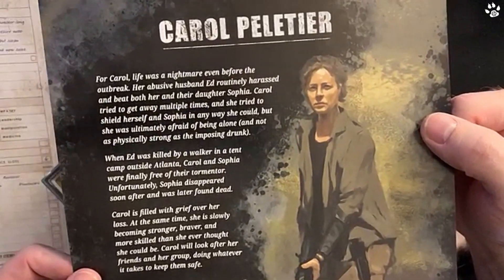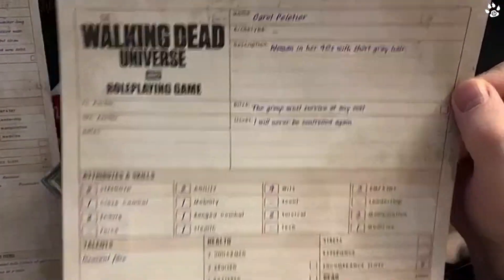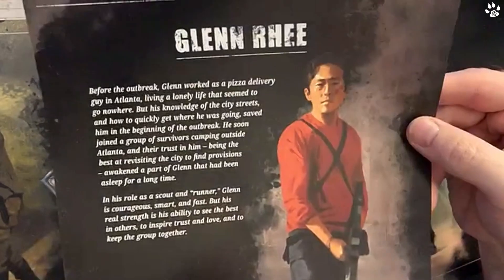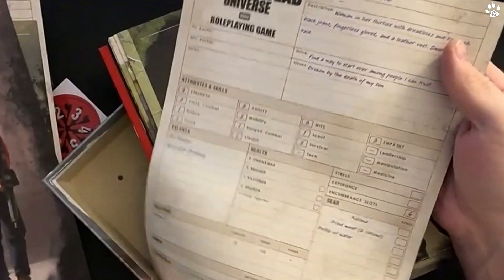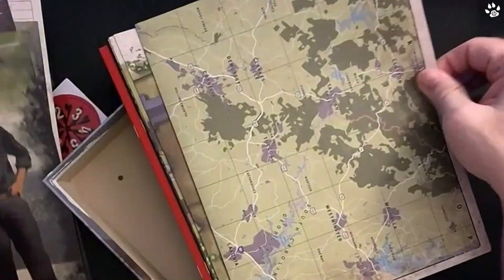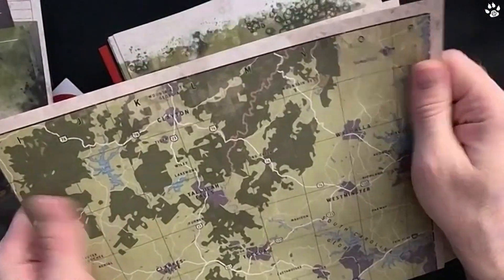Here are the pre-generated characters from the TV series, should you wish to play them. There is Carol - what a journey she went on over the entire series. There's Glenn - you could change the story, put a different ending on Glenn. There's Michonne - lovely artwork, full character sheet with a complete breakdown. And Gabriel. Really nice how they've done this.